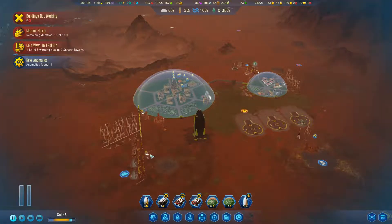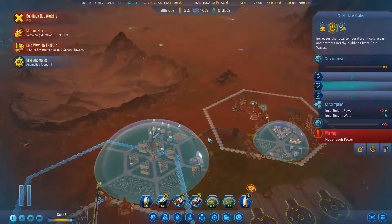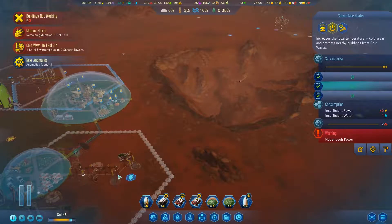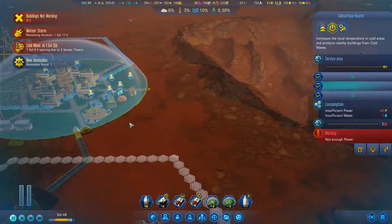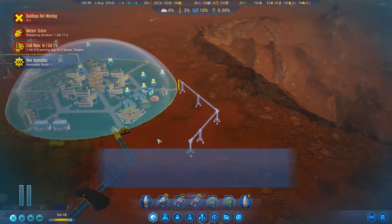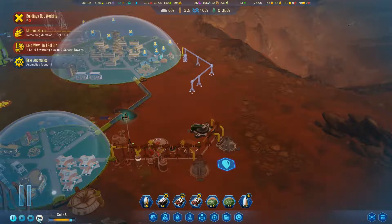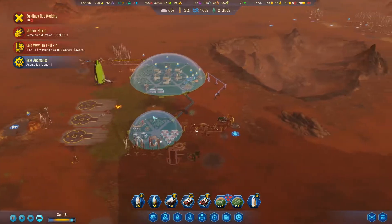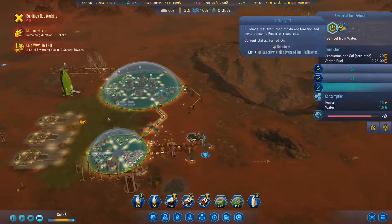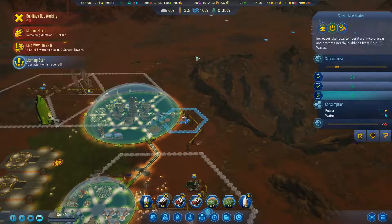Anomaly found. Now we're going to pause because these are actually going to be set really small — we're going to expand that because initially they don't take up anything. We're going to have to do something on this side — build subsurface heater here. That is going to hurt our water really, really bad. Those things eat some water. I might have to turn this guy off for now — that should help a little bit.